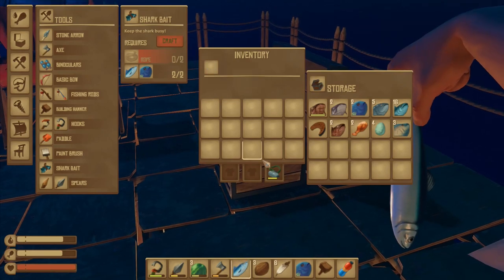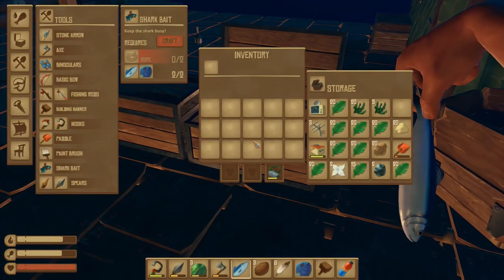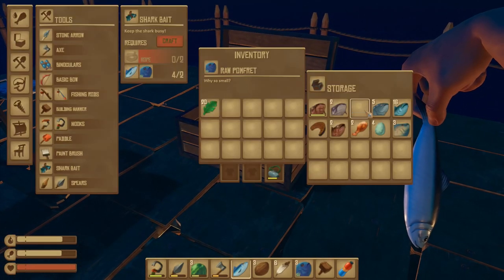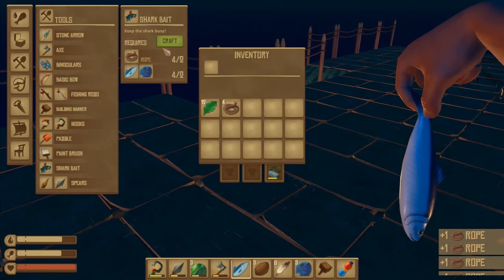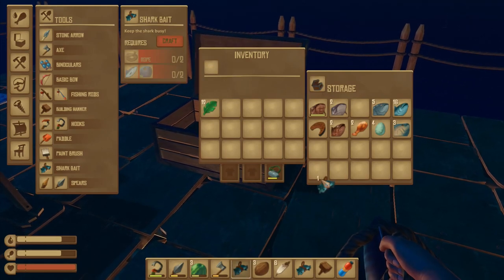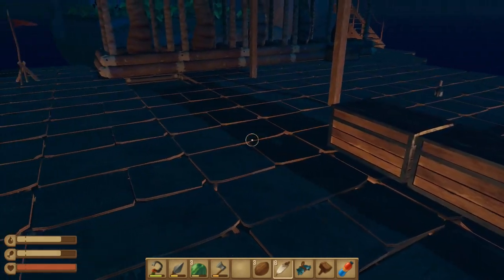We're only going to want one to start with. I'll make four of these so I don't accidentally eat the wrong item - craft that one and that one. I've now got two shark baits. Shark bait can go in the food box because it's technically kind of food even though it's not really food. We can eat those three small fish even though they don't offer very much nutritional value.